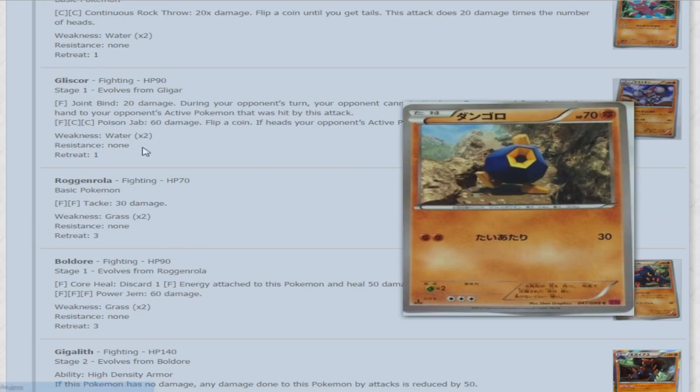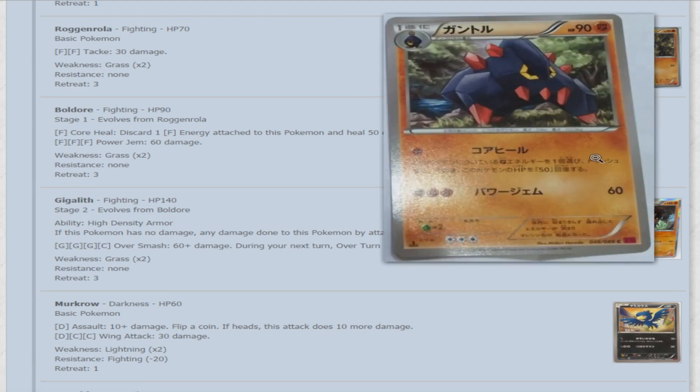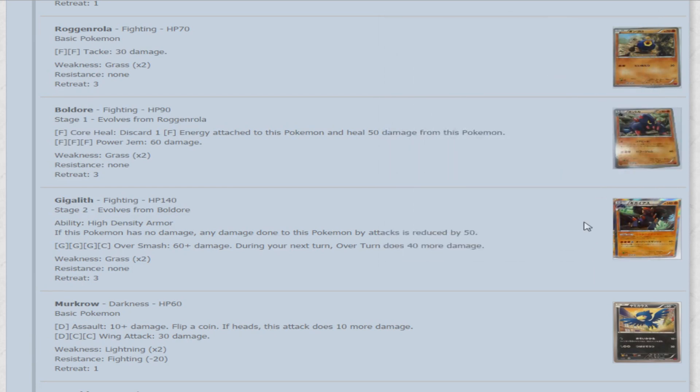Roggenrola — Fighting type basic, 70 HP. For 2 fighting, Tackle does 30 damage — not good. Then Boldore — 90 HP. For 1 fighting, Core Heal lets you discard one fighting energy and heal 50 damage from this Pokemon. Power Gem for 3 fighting does 60 damage — just awful. Can't see discarding 3 energy for anything less than 100 damage. Gigalith has a very cool ability: if this Pokemon has no damage, any damage done to it by attacks is reduced by 50. It has synergy with Dusknoir from Flash Fire — Dusknoir can move damage counters off Gigalith onto itself, keeping Gigalith's ability active so your opponent is still only hitting for 10 on a 60 damage attack. Its only attack for 3 fighting and a colorless, Oversmash, does 60 plus 40 more — so 100 max, still too expensive.